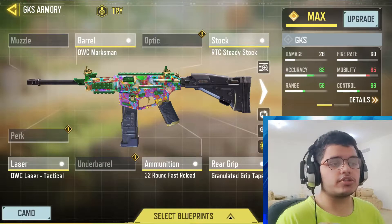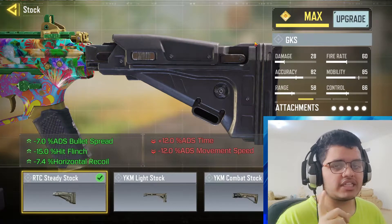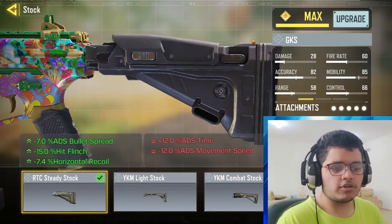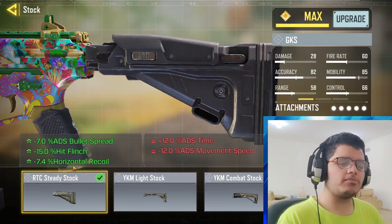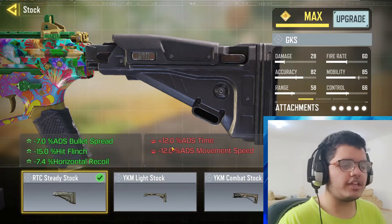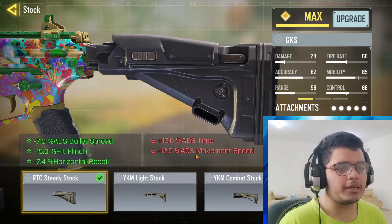When I talk about the stock, I use it with the RTC Steady Stock. What happens is that the ADS bullet spread is reduced by 7%, the flinch is less, and horizontal recoil is less. The gun is very steady. This also gives 12% ADS time, and 12% ADS movement speed is higher.